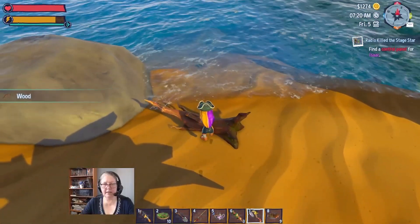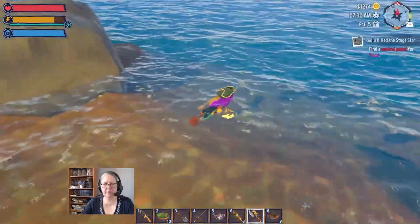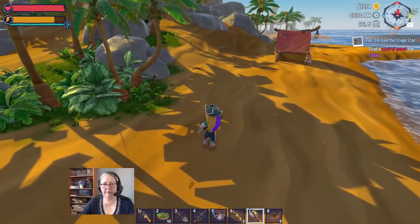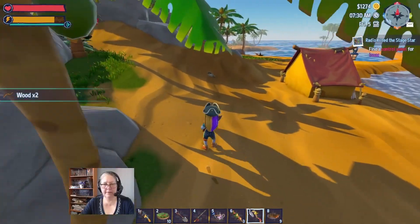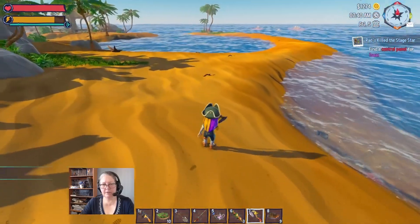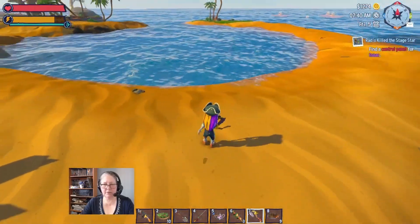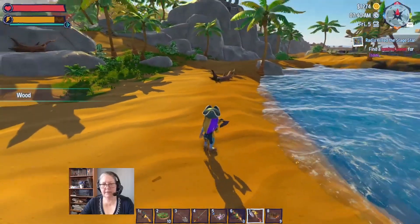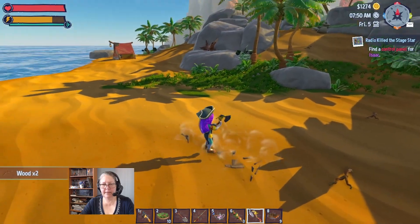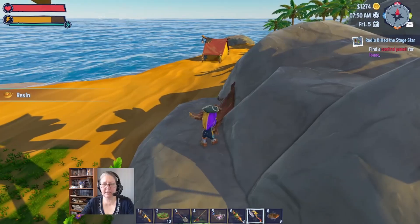Once we've done the shoreline we're going to head into the water and get what we need. We need a lot of timber so we can make our garden beds - maybe two garden planters of each crop. I think there's an update coming that will provide sprinklers and I'm really looking forward to that. We need a ton of these though because we're going to be making planters.